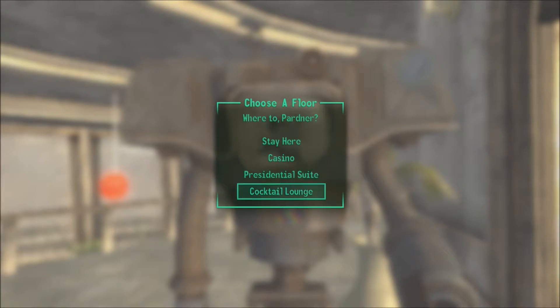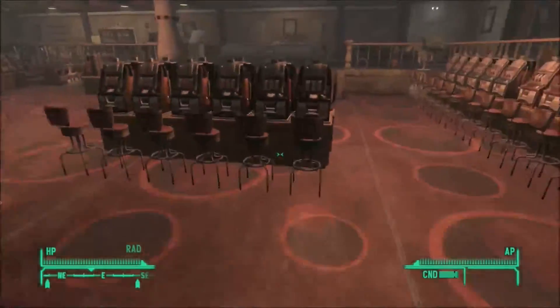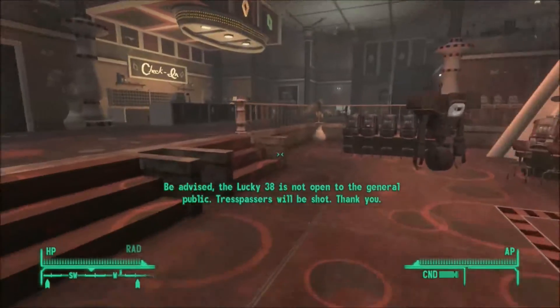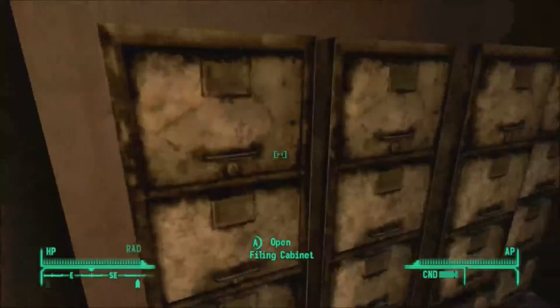All right, so we do get a presidential suite of our own, but we're going to head on down to the casino floor and head back down there. Pretty nice room — though nothing really works and it's not open to the general public. The lights are on. Quite lame — let's head on back outside.